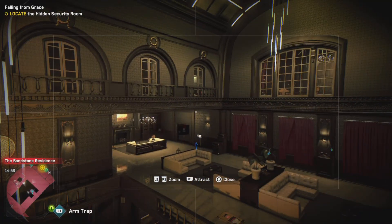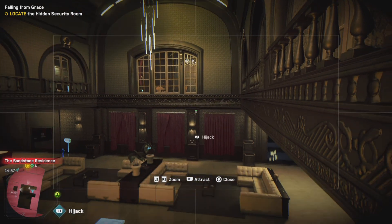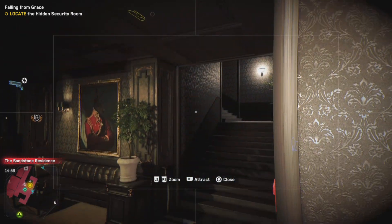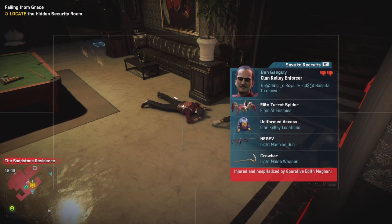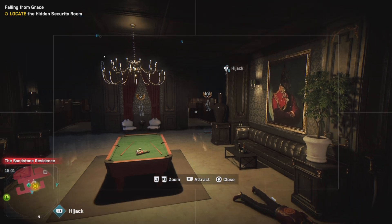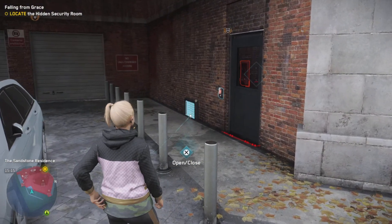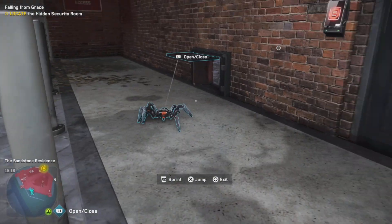Pretty happy with that one. Anyone else we can take care of? I've got a feeling we're going in and it's going to be a battle, just because there are still quite a few enemies left. Maybe it's time for us to head inside. We're going to head down to the parking garage and see if we can get in — we saw this door using the cameras earlier. So if we send the Spiderbot inside to open the door for us, that's our entry point at least guaranteed.